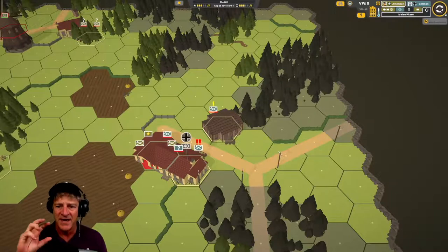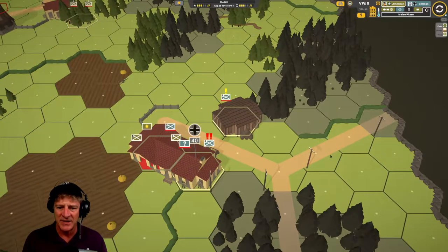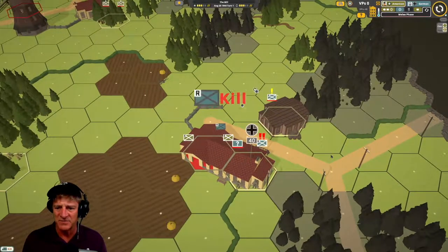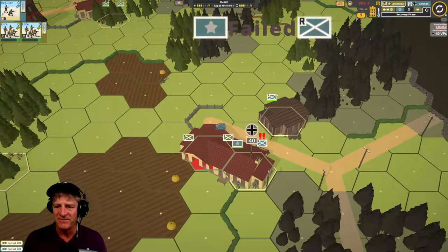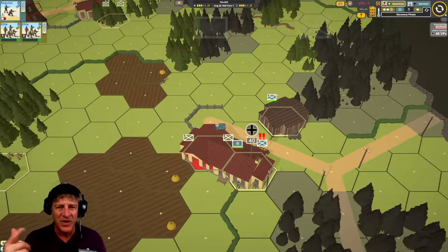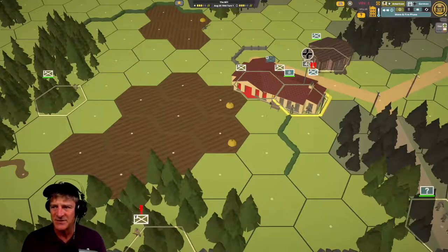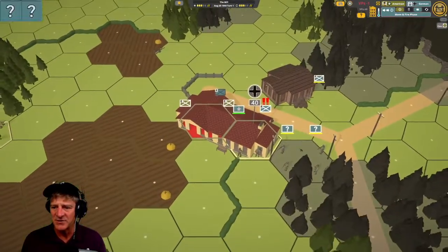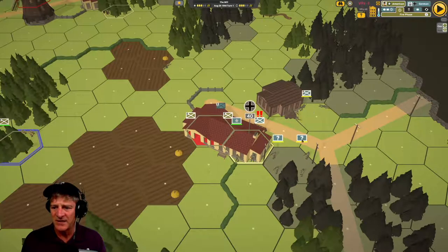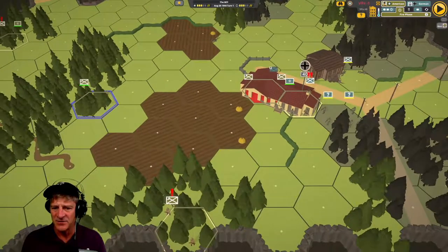We've got a big cluster of Germans — we killed those units. But our leader got killed, which is not good. They failed a morale check. There are a lot of calculations going on behind the scenes. We still haven't taken the building, and now units are coming up to try to reinforce it. The death of our leader is probably not a good thing — we do have a fire phase, but our sniper is out of range, and these guys can't fire because they're in melee.